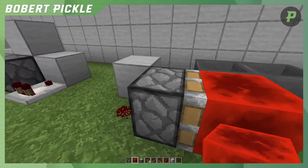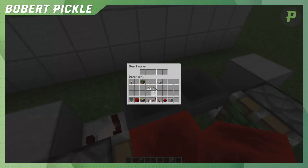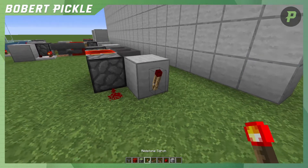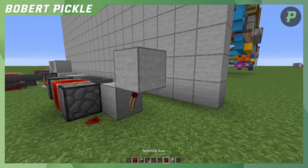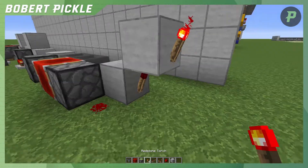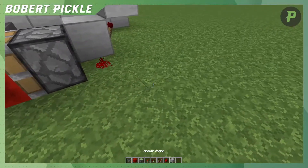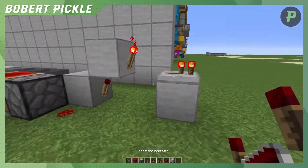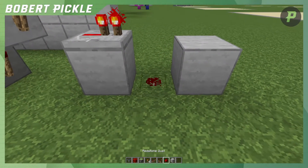The redstone block locks the hopper effectively. Then what we want to do is put in 64 items in here because this is our long pulse. Then what we want to do is take a signal off the etho hopper clock here - we need to invert it - and then we take the signal off of that and we will then build another etho hopper clock here.